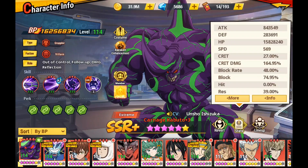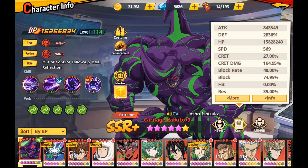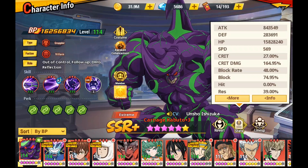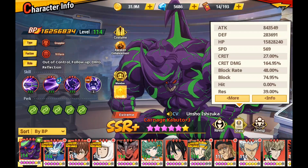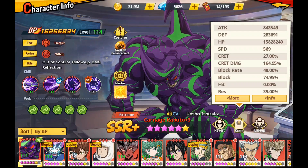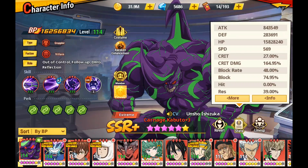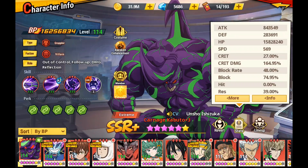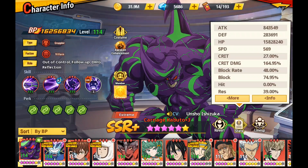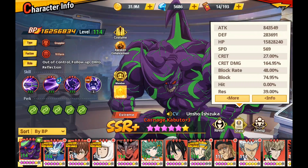I got this character clocking in now at a whopping — yeah, you see that — and it took a lot of work. 15 million, almost 16 million HP. The goal originally was 10 mil, then it went to 15, and I might be able to squeak out 16 if I'm lucky. On top of that, I got a decent block rate at almost 50% right now, which I'm really liking.